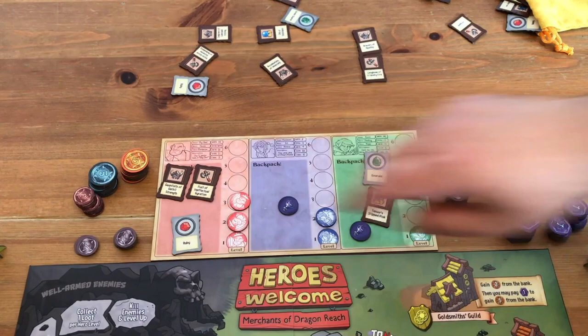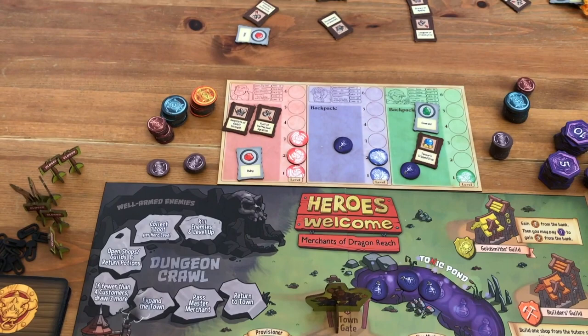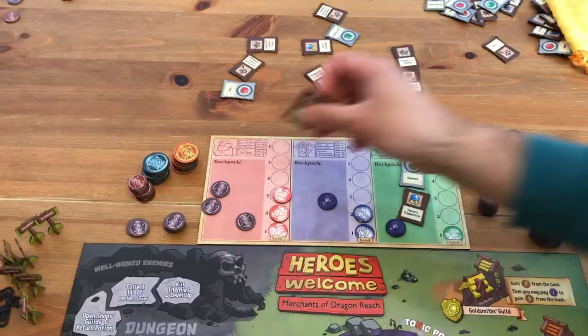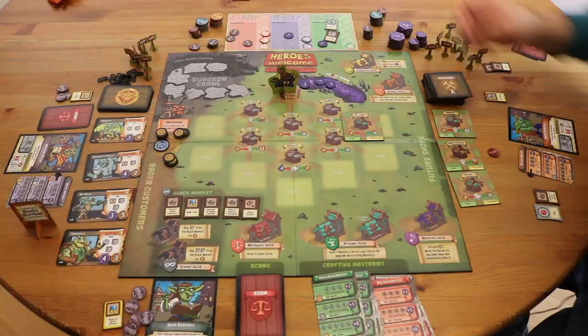So there's different kinds of loot — there's magic items, and there's gems. Over the course of the game, I might have a chance to buy some loot from a hero. For example, I might buy this ruby from this guy for a gold piece, and I might buy this magic armor for a gold piece, and also this weapon.